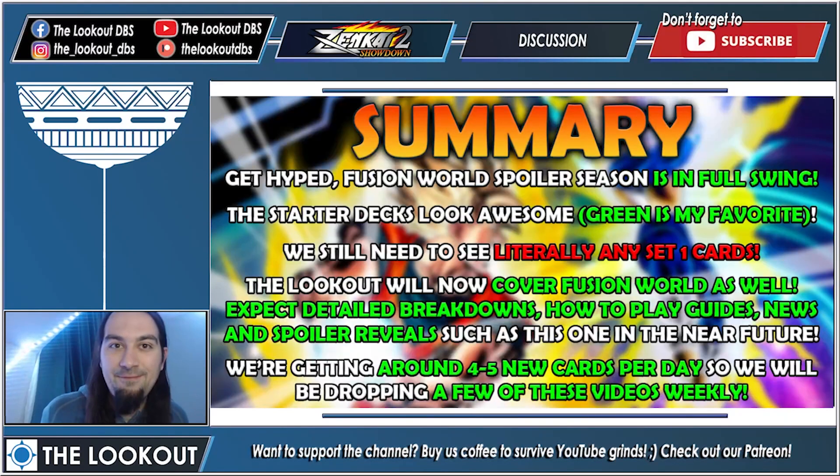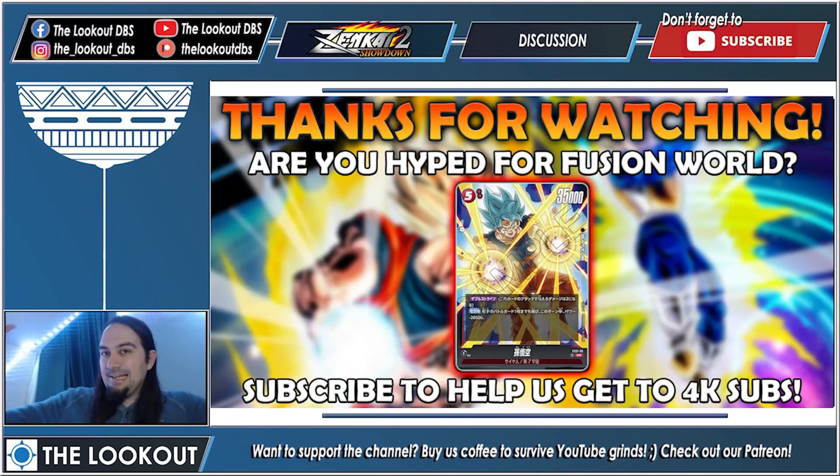To summarize: get hyped — Fusion World spoiler season is in full swing, which means the digital client is coming out shortly. The starter decks look awesome so far; green is my personal favorite. We still haven't seen a single set one card. The Lookout will now cover Fusion World as well, so expect detailed breakdowns, how-to-play guides, news, and spoiler reveals. We're getting around four to five new cards per day, so expect a video every three days or so.